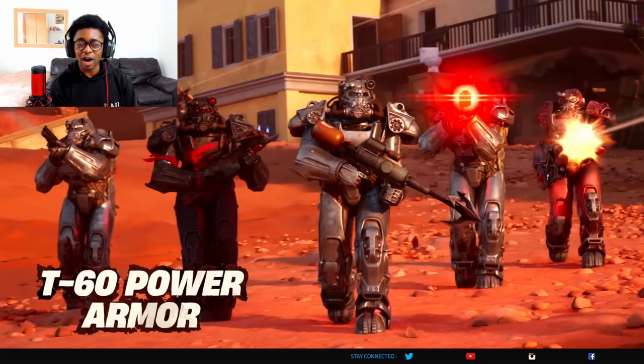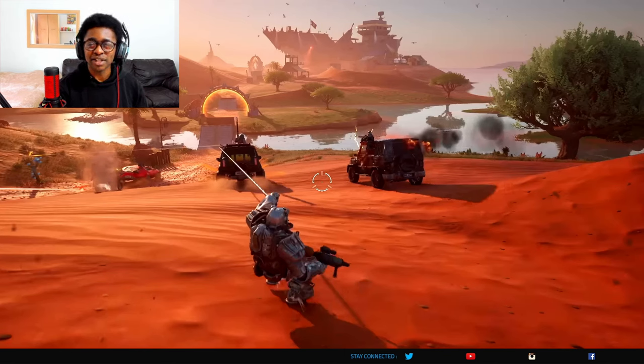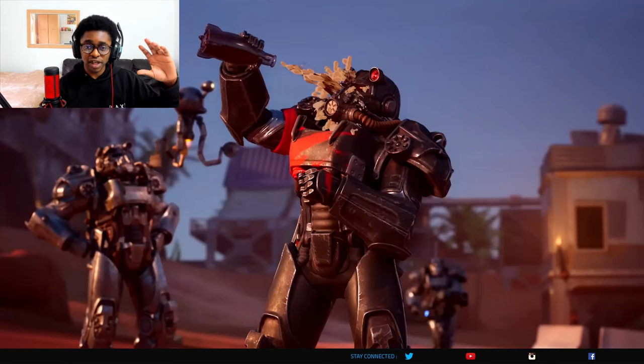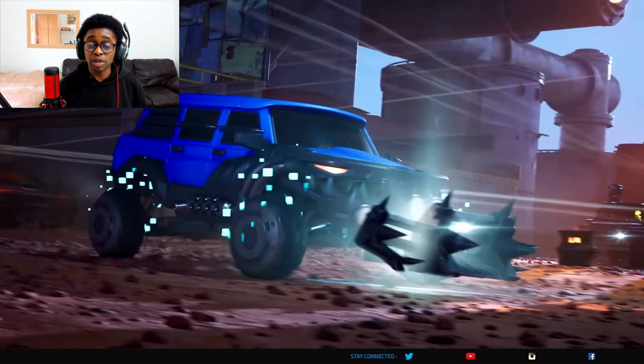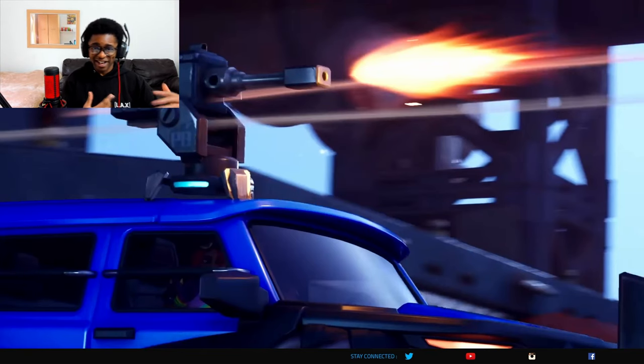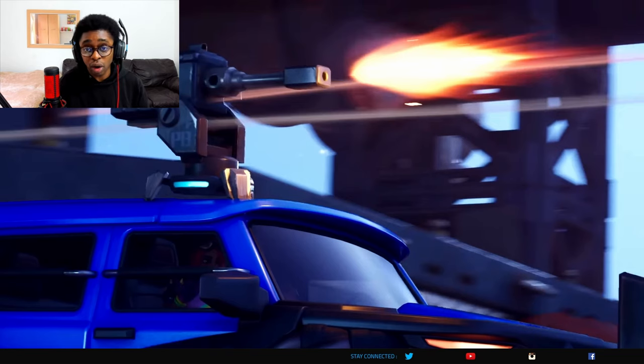We also have the T60 power armor and it looks like there are different versions of this skin. In the background you can see that ship POI I mentioned, and it has quite a few things on top of it that weren't there before. Grapple hook is being hooked onto a vehicle. There's also clearly a new car body available for Rocket Racing and Battle Royale — a monster truck-looking vehicle with a weapon on top. So when driving, you might be able to shoot as well. This season has quite a lot of modifications to cars and weapons.